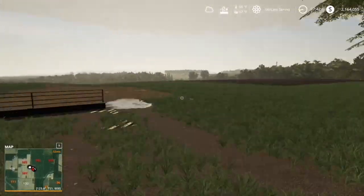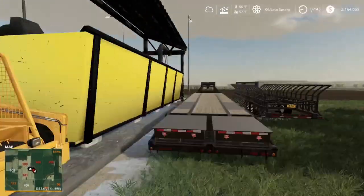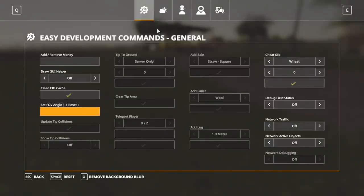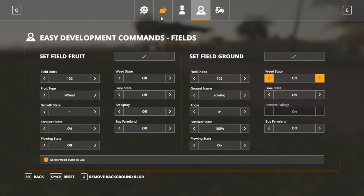Hey guys, what's up, I'm TarverGear. Today we're going to be playing some more Farming Simulator 2019 here on the dedicated server. As you can see, I'm running around really fast. We do have a new mod in here — it's called Developer Tools, Easy Developer Commands, whatever you want to call it. It's cool because admins can do a lot of cool stuff, but it's also a downside because admins can do a lot of cool stuff.